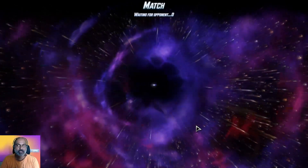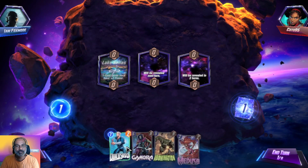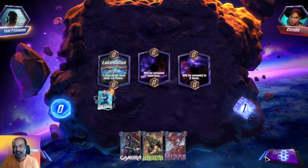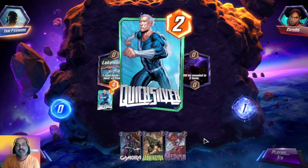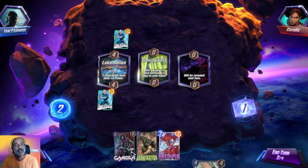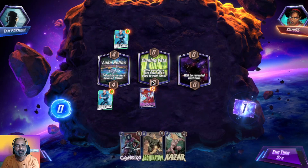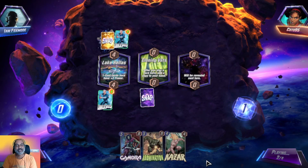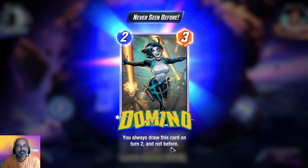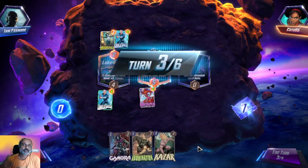We put a lot of one-star cards to make Kazar more aggressive. One-cost cards here have two power — that's what we needed! Very good start. We can put all the one-star cards here including Ant-Man. After you play a card here, add a copy to your hand — not bad. Medusa draws on turn two — we got Medusa with five power.